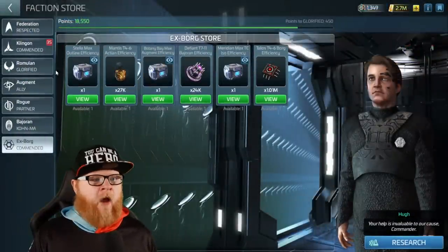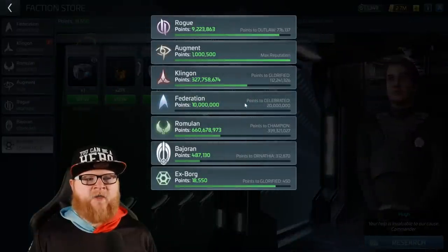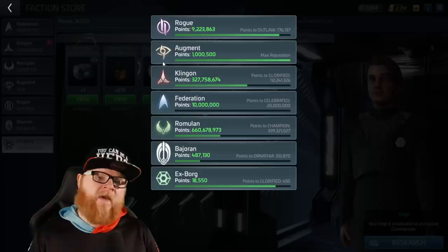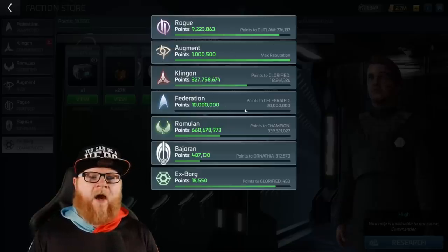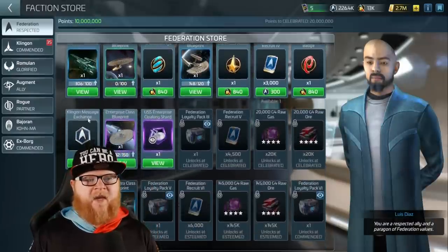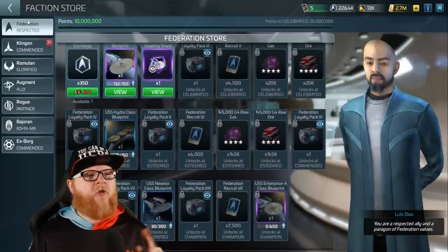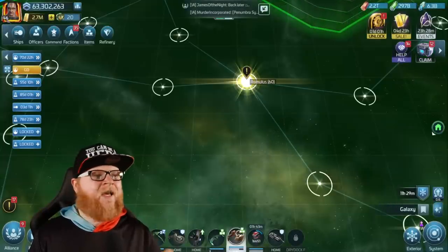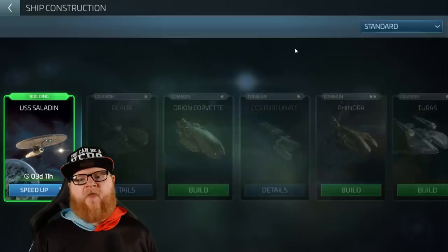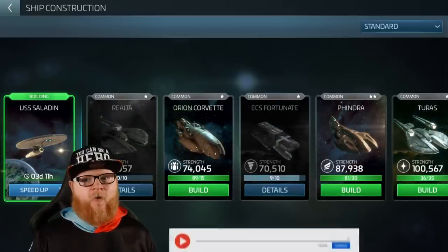I'm increasing my rep, but also remember I don't have a Federation rep that's that high. Here's my Klingon rep, here's my Romulan rep. If you remember the Kelvin, you need to be well higher than 10 million to start earning those shards. Looking at my Federation rep, the highest I can unlock is the Enterprise — everything else is locked. But the cool thing is, if you have the blueprints to a faction ship, you can build that faction ship. Now you know.